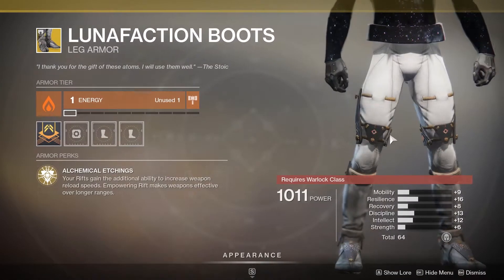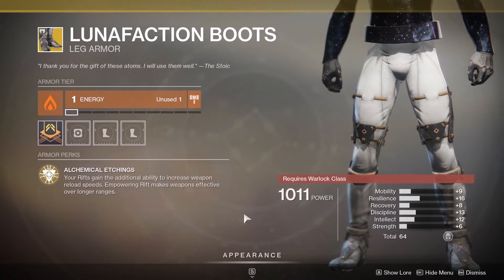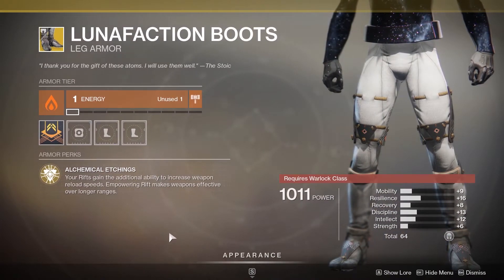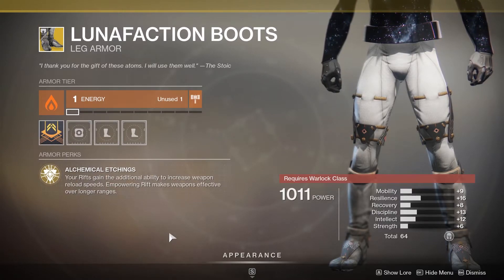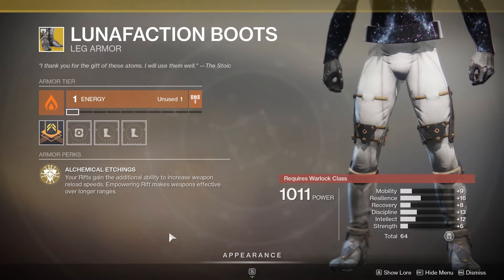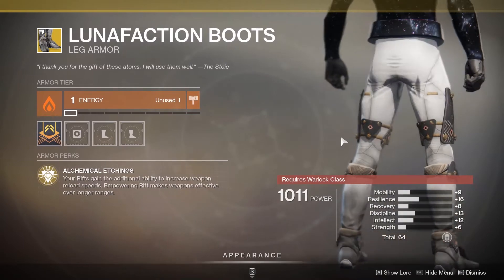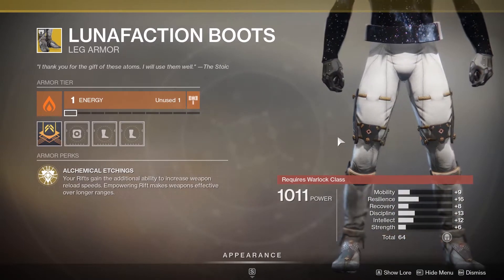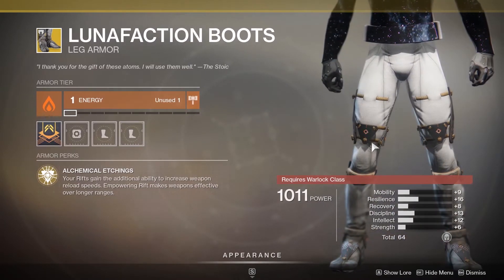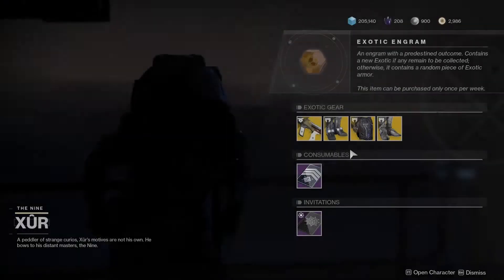And finally, warlocks have the Lunafaction Boots. These got nerfed so they're not as insane as they used to be, but they're still pretty good. Your rift grants the additional ability to increase weapon reload speeds. It used to just automatically refill your weapons' magazine. Empowering rift makes weapons effective over longer ranges — warlocks would basically be empowering rift cores in raids and stuff. But yes, it's not as strong as it used to be, but still pretty good.